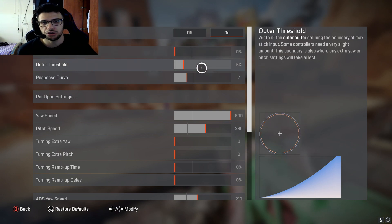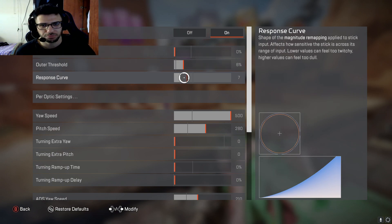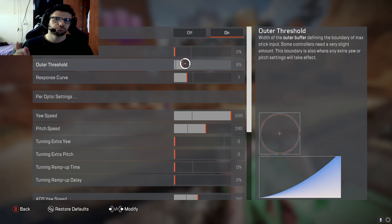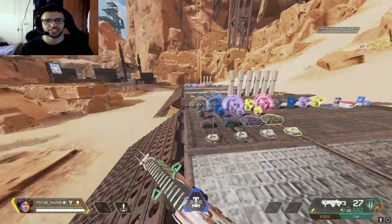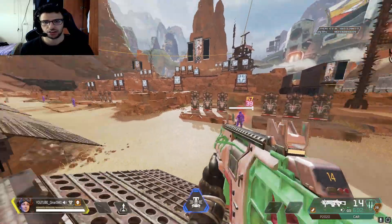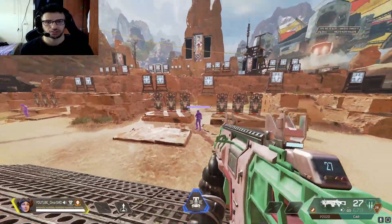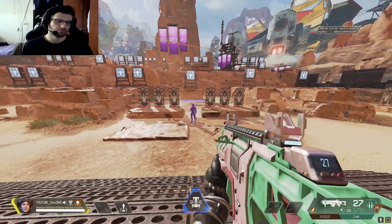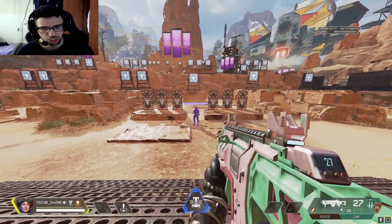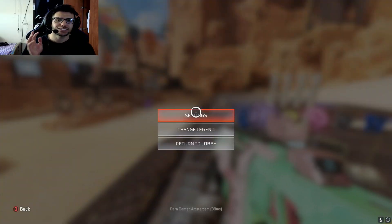Another trick is the outer threshold. I use a high outer threshold with my settings. If you play on Linear you don't really need it, but since I play on medium Classic with zero dead zone I set my outer threshold higher. A higher outer threshold makes your aim feel faster, and when you have faster aim you can control a faster gun's recoil. So for a gun like the CAR SMG with lots of bullet spread, a higher outer threshold helps you stabilize and control it more.